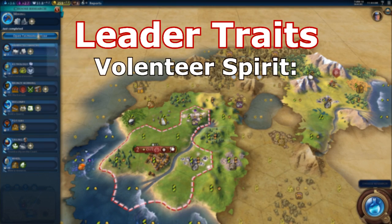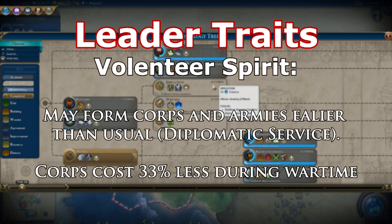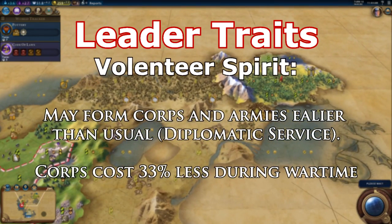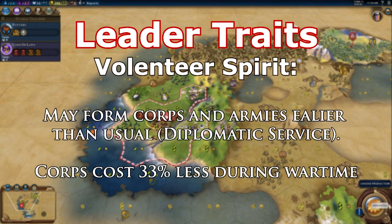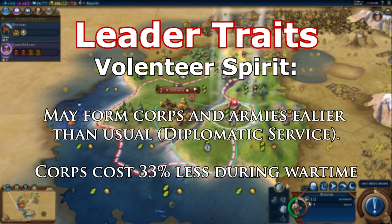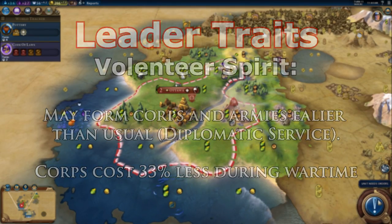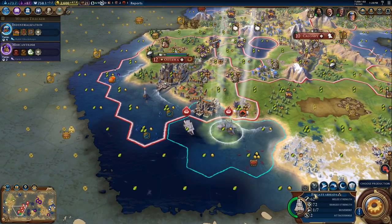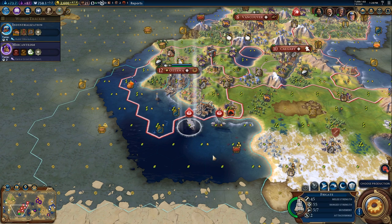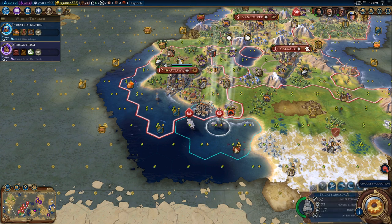Leader trait: Volunteer Spirit. May form corps and armies earlier than usual. Corps are 33% cheaper during wartime. We'll get into the Flower Class stuff later when we start talking about unique units, but for now let's focus on the core of this ability. I never form armies or corps personally — I feel it's a waste of power to combine two targets into one without actually doubling the attack power or defensive power.